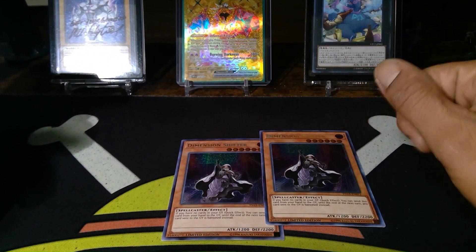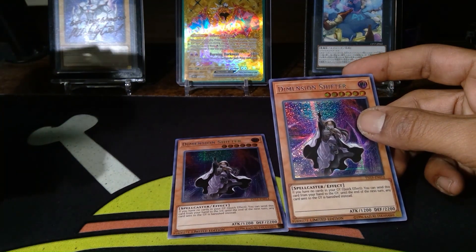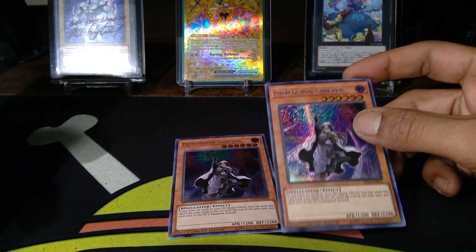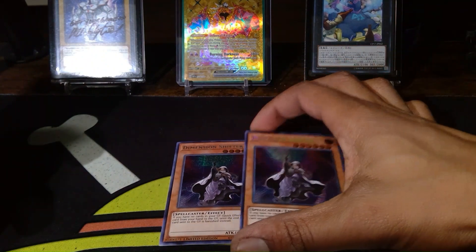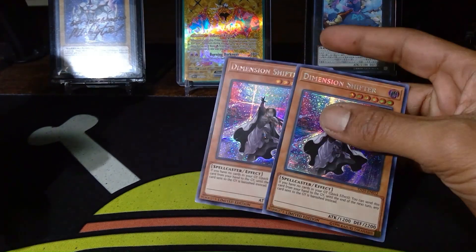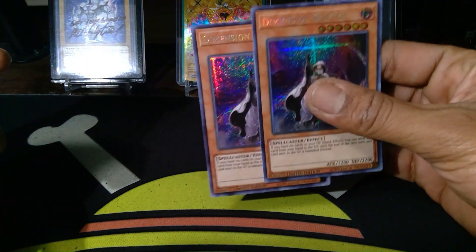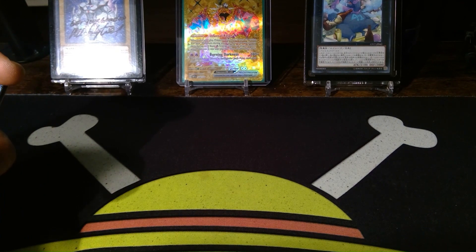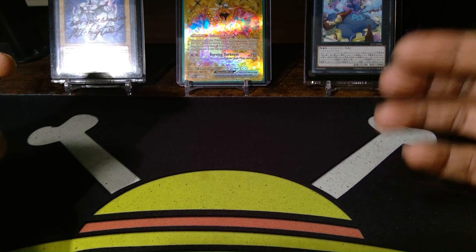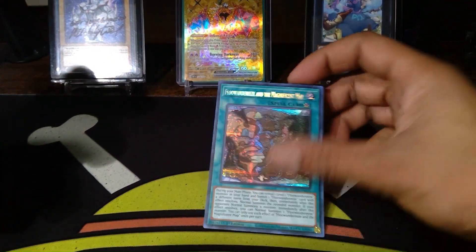For the last monsters, two copies of Dimensional Shifter. The whole purpose of this structure deck is that you can buy one copy to test it out and two copies to really compete, so having two Shifters means you'd at least have a set of this key card. Dimensional Shifter is a blowout card against a lot of decks in the meta right now, and it's a great pick-up for anyone wanting a decent Laundries deck quickly.